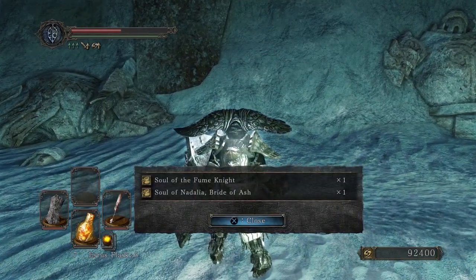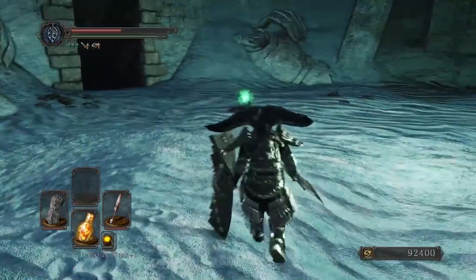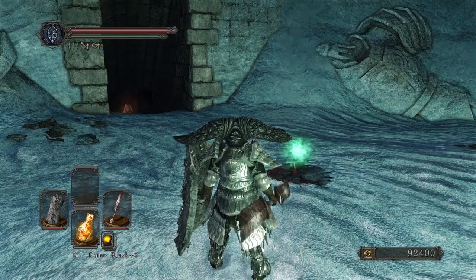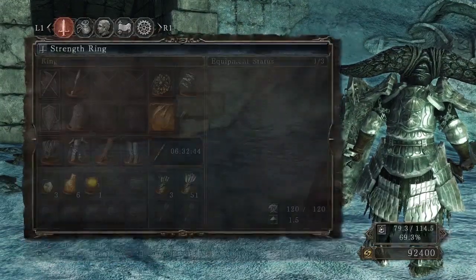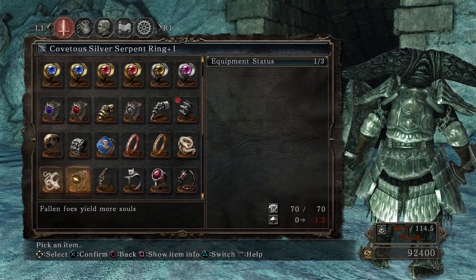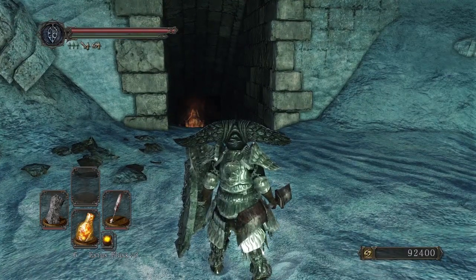Oh my god — Soul of the Fume Knight and Soul of Nadalia, Bride of Ash! I was looking up a wiki for how to fight this guy and it says according to FromSoftware's data this is the hardest boss in the game. The way I finally ended up beating him was rolling into him — tanking did not work. I can't really equip four rings or I lose my roll. But okay, we got him — that was a pain in the ass.